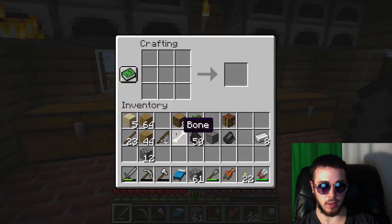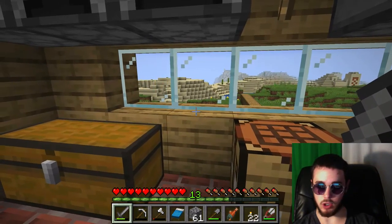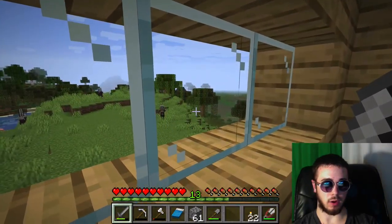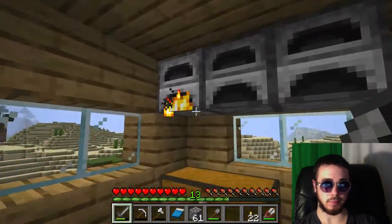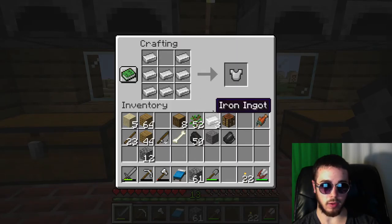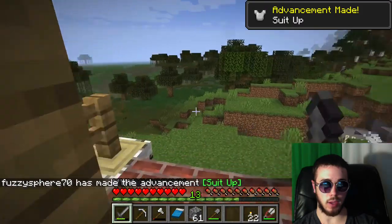We'll have a sword and pickaxe - that's pretty good. I'll also need some more food - getting some more fish from fishing would be a pretty good source, especially since the pillagers are guarding our way to the swamp. Let's go ahead and make our chest plate. Looks like we can also make our pickaxe at the same time. Got a second pickaxe, equipped up - we now have our 'Suit Up' achievement!